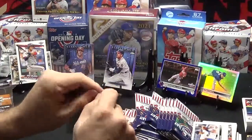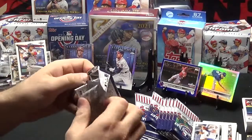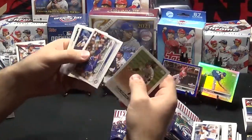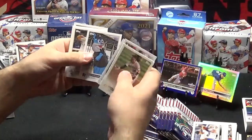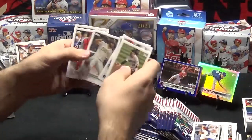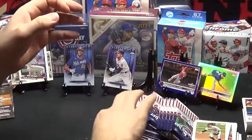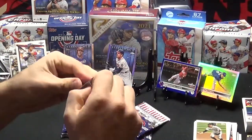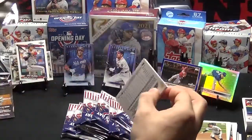So we have zero Wanders to this point. Colin Moran, Curtis Terry, Mitch Hanegar, Billy the Marlin — that's another mascot card. Eric Hosmer, Melina Endeavors. So there's some differences here, this is kind of cool. I'm going to get a little bit of a different feel with this pack — this style of cards. That's cool.